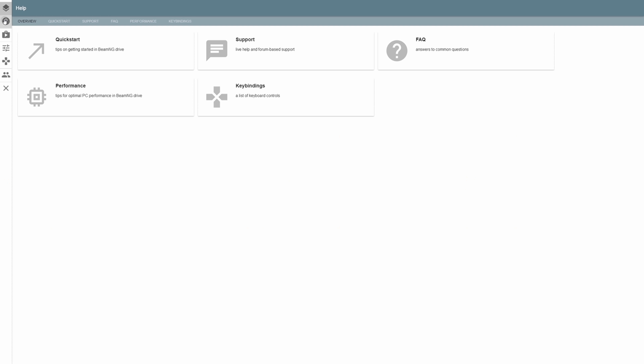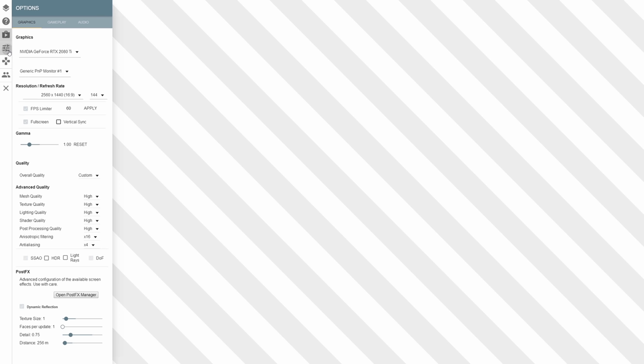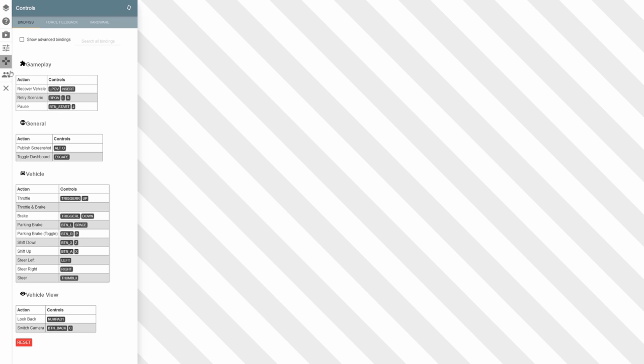Over here we also have Help — a different design from the latest version. Then Mods, which is just to look at currently installed mods. I removed all of mine since they're probably not compatible with this older version. Options has the same features but the whole setup is completely different, with a separate button for controls. And then Credits, which looks pretty much identical in the latest version.